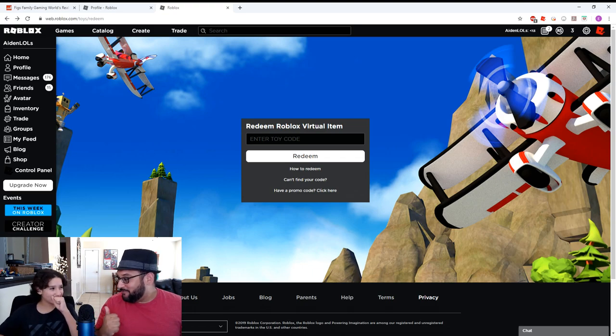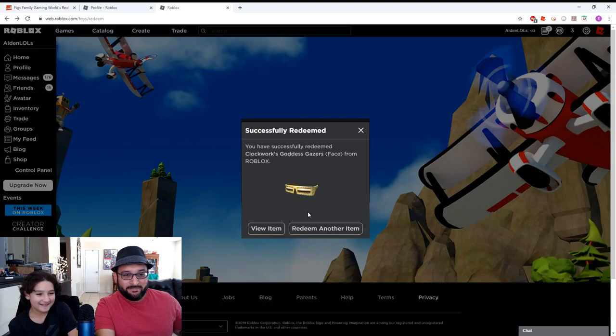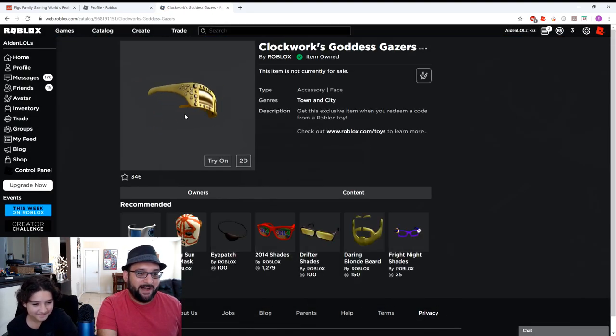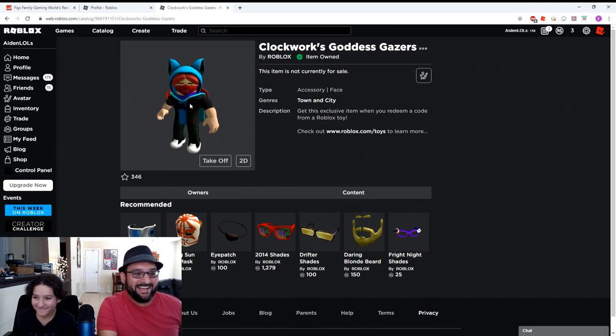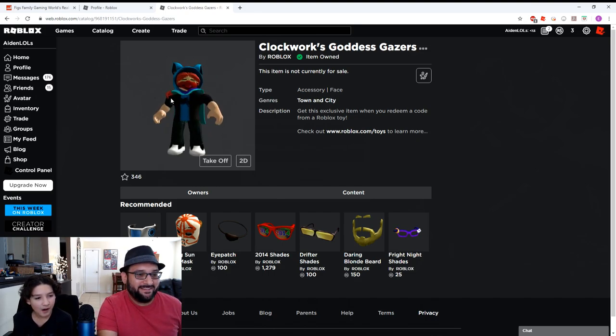Here's the last and final bonus code — hopefully it's something awesome. Let's do it, here we go — what do we get? Oh what — whoa, Clockworks Goddess Gazers! It's for your face — some awesome looking glasses! Let's put them on and see what you look like. Wow, those are awesome looking! Check them out Aiden — they look kind of weird with your avatar right now, but if you fix some things up I bet it could look a lot nicer. Got some really good stuff!